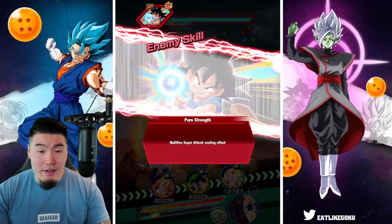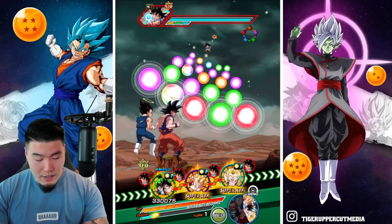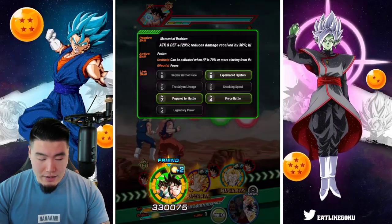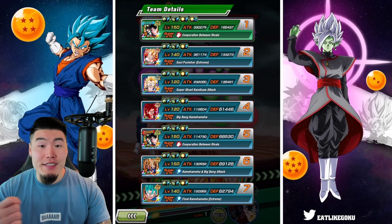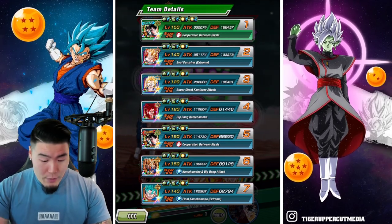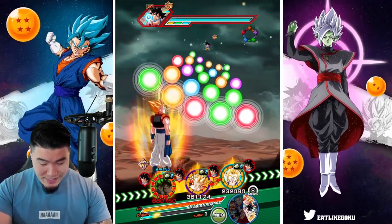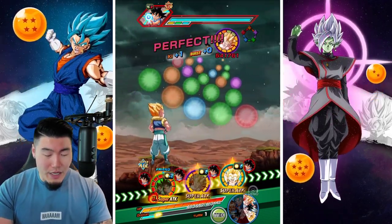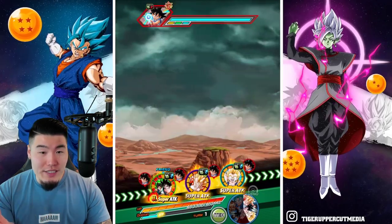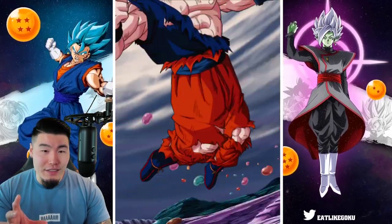Okay, so first rotation we have the friend Godita. We also have the support from the Gotenks, and we also have the links from the Int Godita. So this is actually a pretty good rotation for us. We're starting with 166,437 defense — I like that, especially paired with the 30% damage reduction. And this should be a 24 key super. We should be able to kill this Goku on this first rotation, getting just over 4.4 million attack stat.